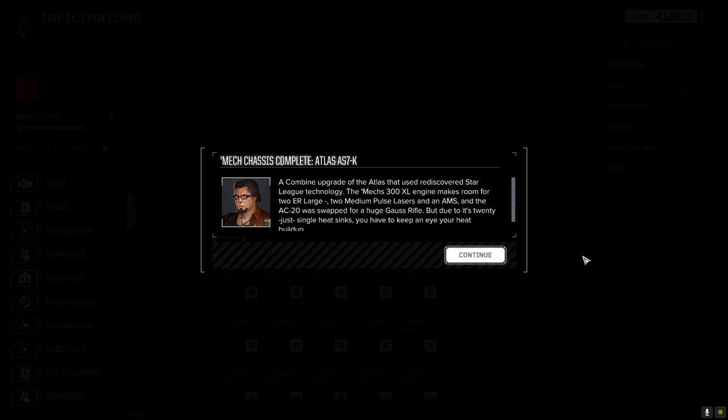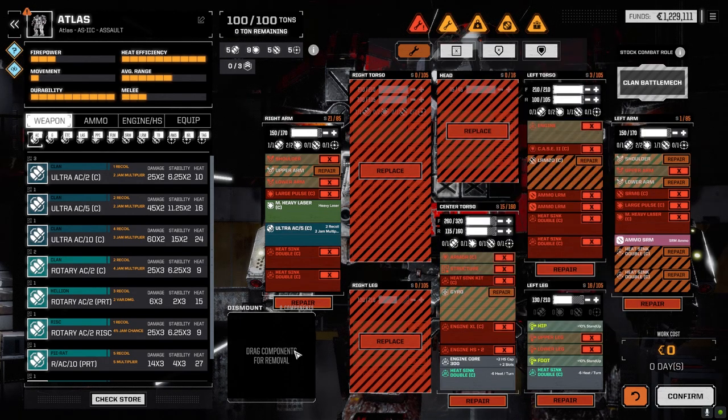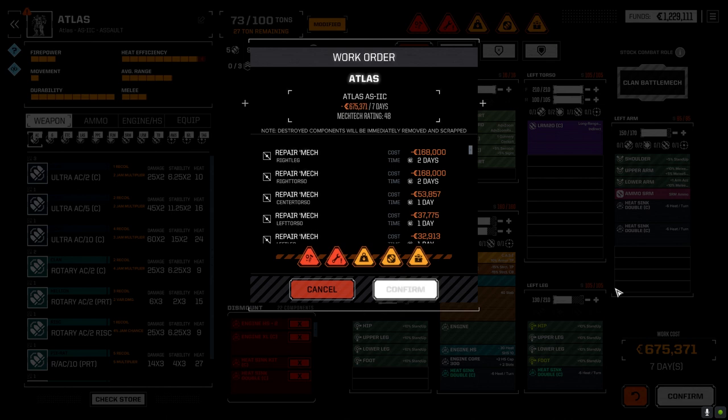Oh it's got a great variety of hard points - this is really the guy we want on the front line. Confirming the repair, let's get this running. Now let's look at the 7K - his right arm's gone. Engine's intact but the XL isn't, so that's another four million. Repair value 492 thousand - let's get it started. Now we've got to decide what to keep and what to get rid of. Thinking the Orion might go - we could outfit the 7K like the Orion.